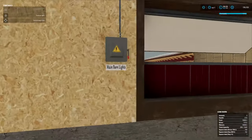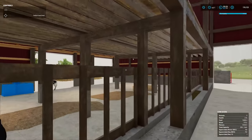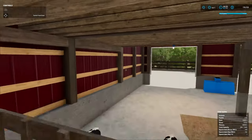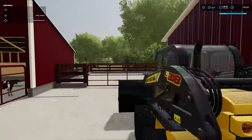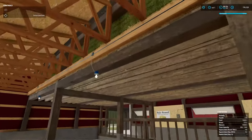Over here we have the main barn lights, which are gonna be the lights underneath the hayloft. I should have made this bunk just a little bit shorter so you can jump in there, but if you go around, it'll turn these lights on.